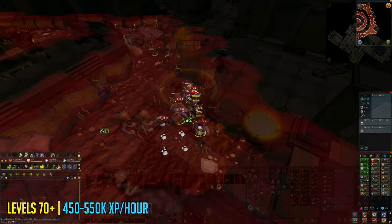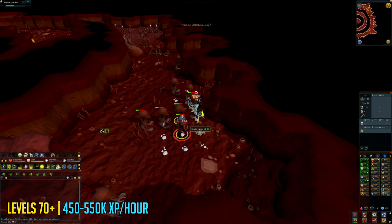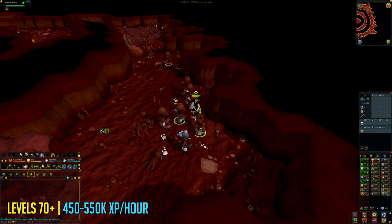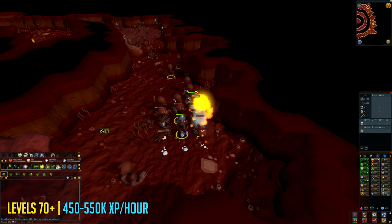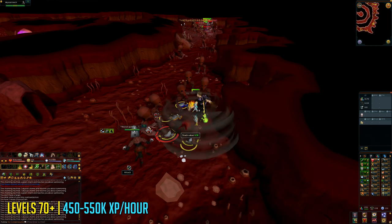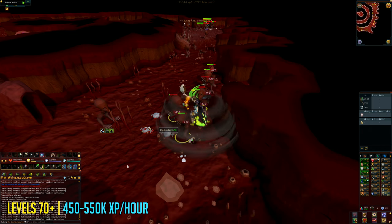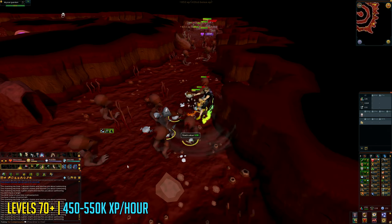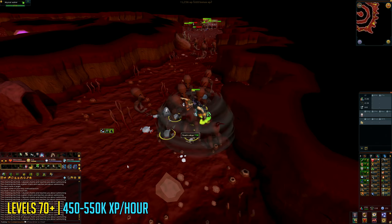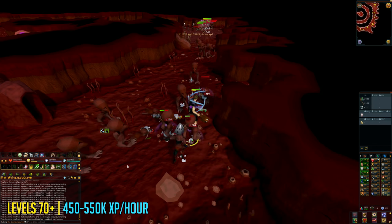If you want to simply AFK using ranged and the Corruption Shot ability, or using Chinchompas without any high requirements, just AFK the Abyss for experience rates of around 450k to 550k exp per hour. This is a well-known method so it will be crowded, but it's nice and AFK once you find an empty world. It's a great idea to use a Scrimshaw of Sacrifice here — it will boost your experience rate by 50% at the cost of losing drops, but nothing at the Abyss is very profitable anyway except maybe the occasional water talisman. This method is becoming less popular than it was 2 or 3 years ago due to Elite Dungeons 1 and free farming.